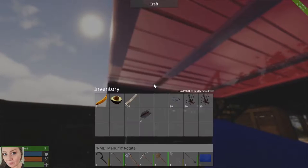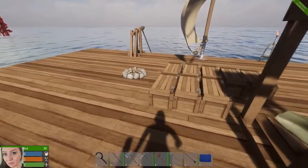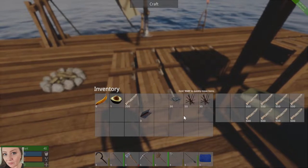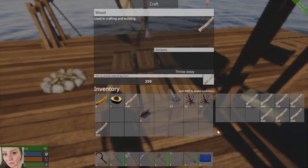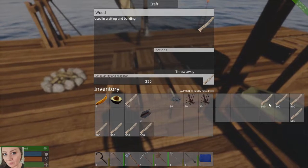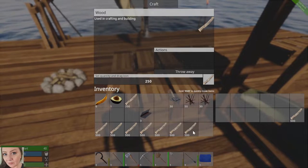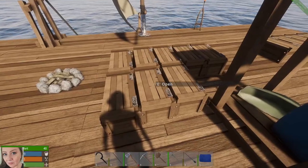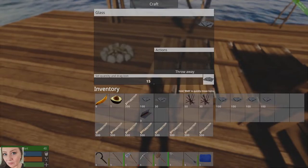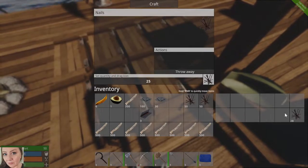We have plenty of wood, so let's get some more wood. Wow, I went through 70 of that glass already — that's crazy. Let's see if we can make some more nails as well. Maybe grab another stack of glass.